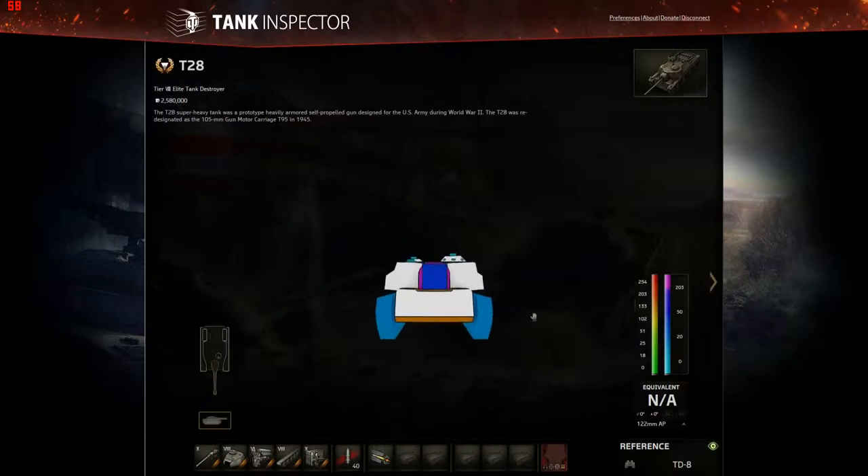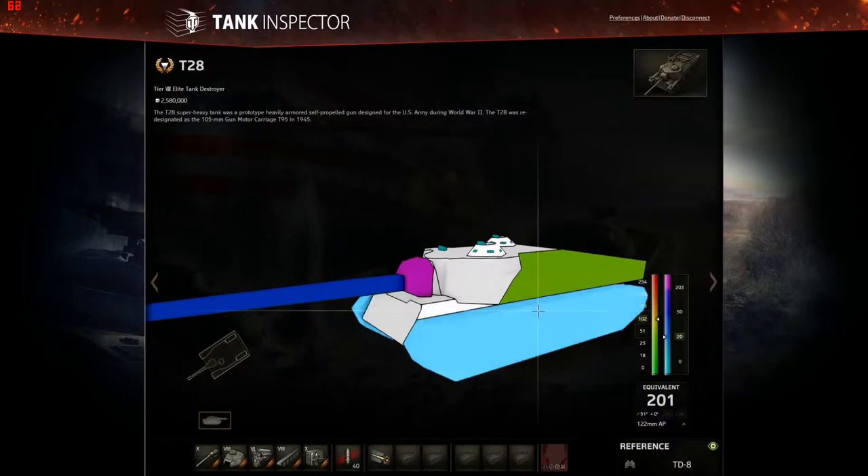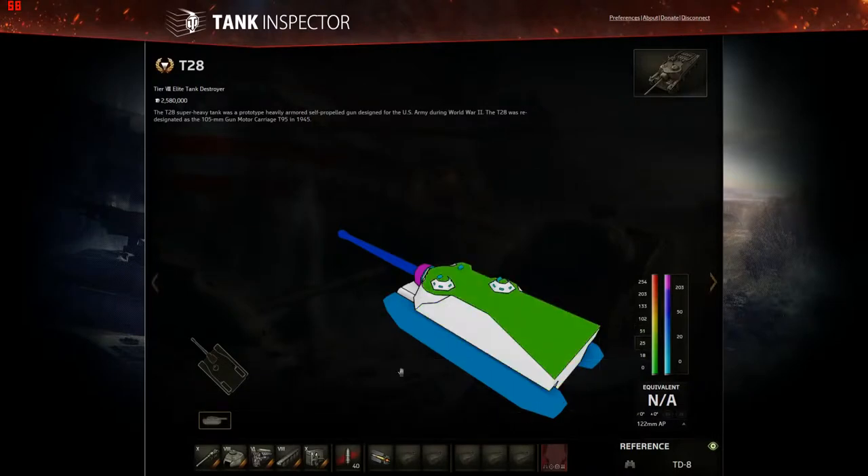So where should you shoot a T-28 from the front? You shoot for the parts that are only 102mm thick — the hatches on the top. If you're not guaranteed to penetrate 203mm, aim there. They're rounded and sloped, so it's roughly 130mm effective, but pretty much anybody can penetrate those two hatches on top. It gets progressively worse around the sides — only 51mm thick. And the top armor is 25mm thick, which is why artillery absolutely loves shooting at T-28s. They are big, slow-moving, and very easy to lead a shot on. This thing is a massive artillery magnet.